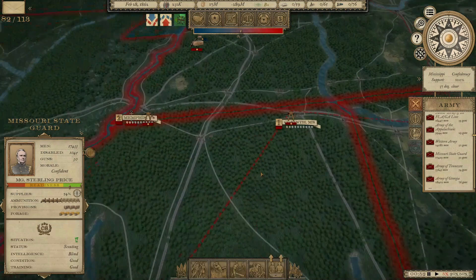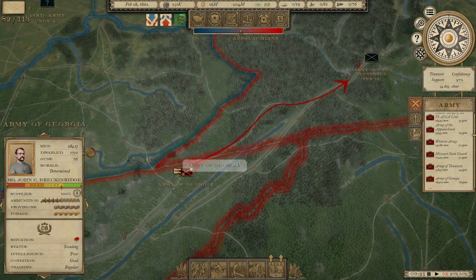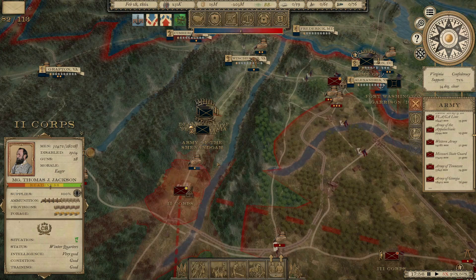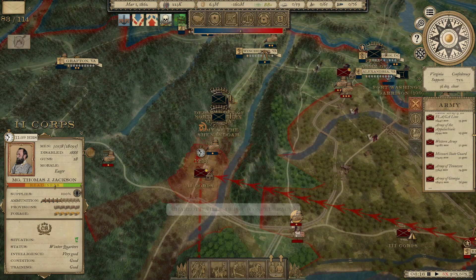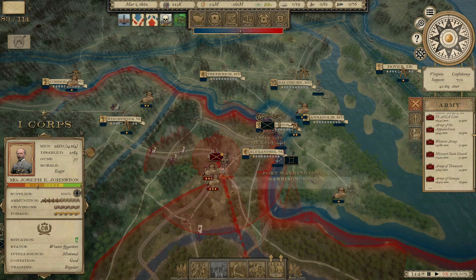Sweet's army is moving up to Corinth. I was sending the Army of Georgia up here, and once they get close we'll send the Army of the Appalachians down to join them. Second Corps under Jackson is conveniently in the Shenandoah Valley, right where we would like them to be. We're not getting nearly enough supply, so we've got to upgrade that depot and really need to capture the one here. Third Corps is on its way over there too, leaving just the First Corps — 26,000 men under Johnston up here.